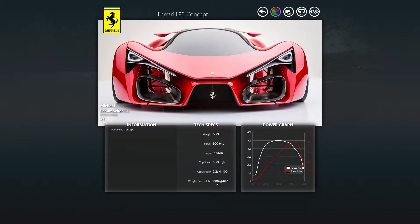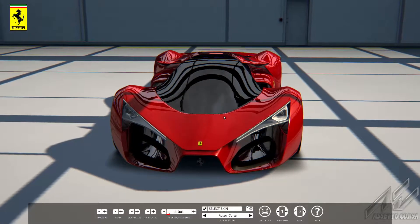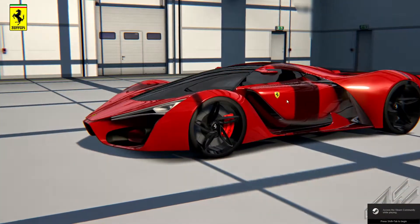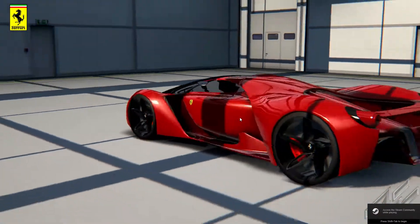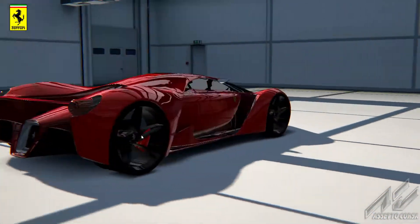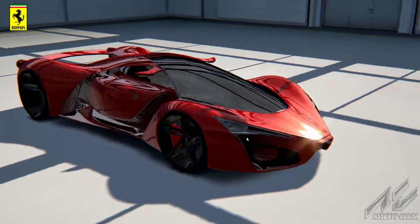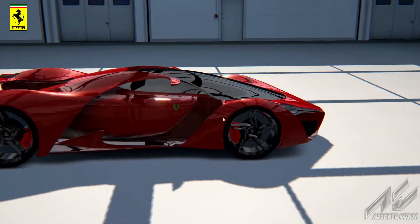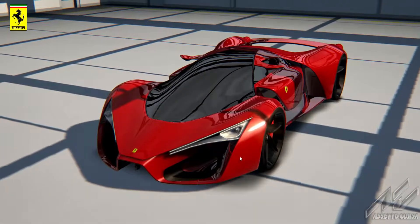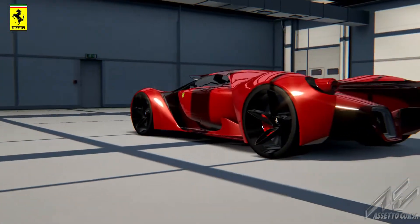So let's quickly hop into the showroom and you guys can have a quick look at the car. Isn't this quite an amazing looking thing? Now this is the first version released to the public, so there's no interior — the glass is blacked out. The physics, the force feedback, everything is still a work in progress. But this is quite a spectacular looking machine.